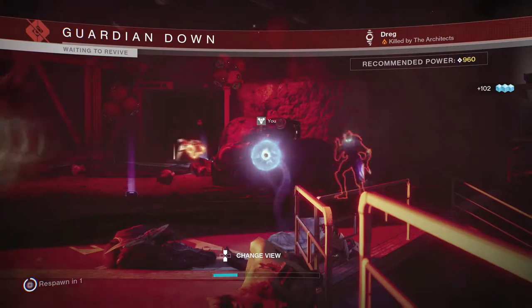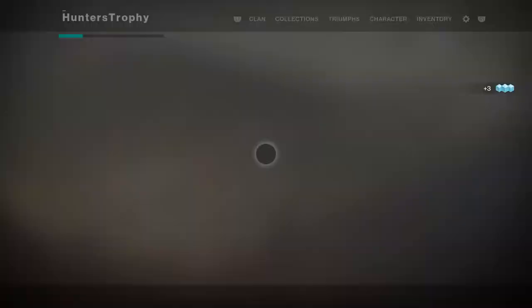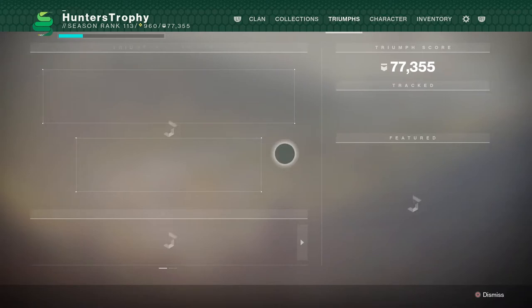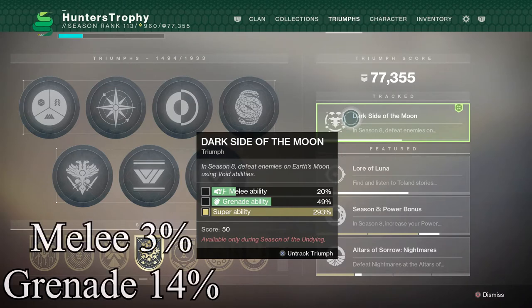We're going to calculate the percentage once I've completed this. At the beginning we had roughly 17% melee percentage, and then we had 35% melee. So if we look at it right now, we had a 3% increase for melee ability kills and a 14% increase for grenade kills, which is really, really good — that's phenomenal.